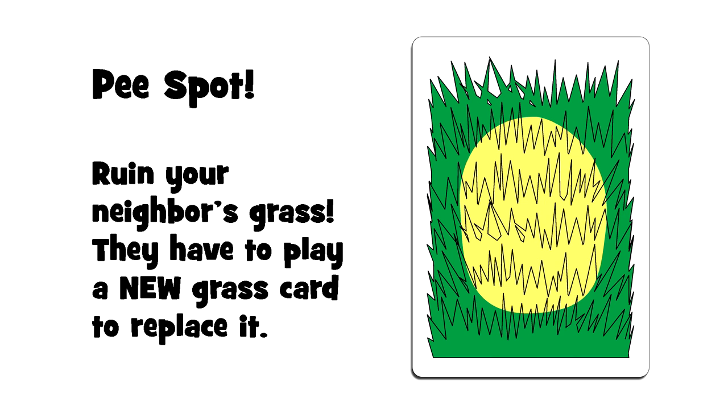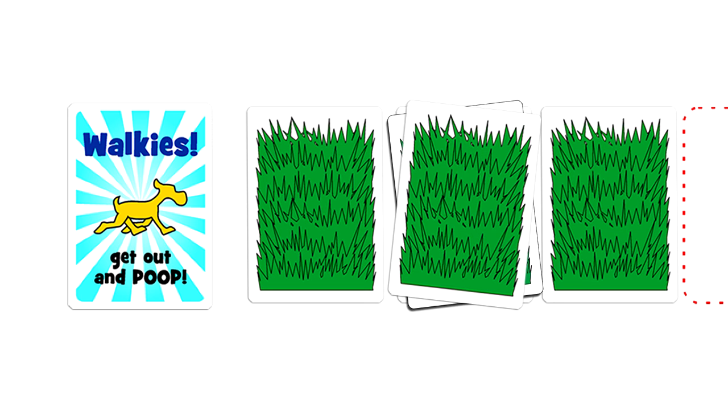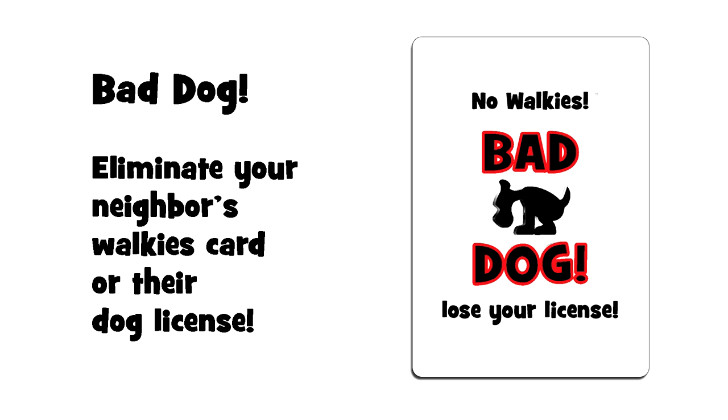Peepee spots: play this instead of pooping. Of course, they can still stop you with a garden hose or sprinklers card. Peepee spots ruin your grass, so the only way to fix it is to play a new grass card over it. Bad dog: a bad dog card is placed on your walk pile and cancels your walkies card or dog license — you're grounded. You must get a new walkies card or dog license to walk again.